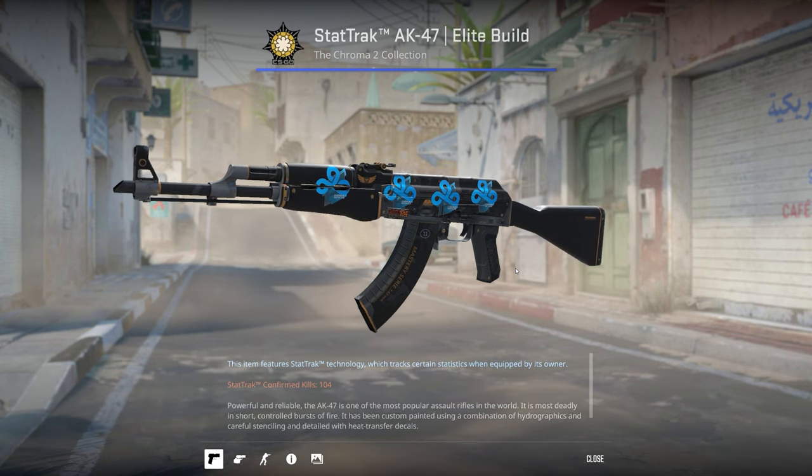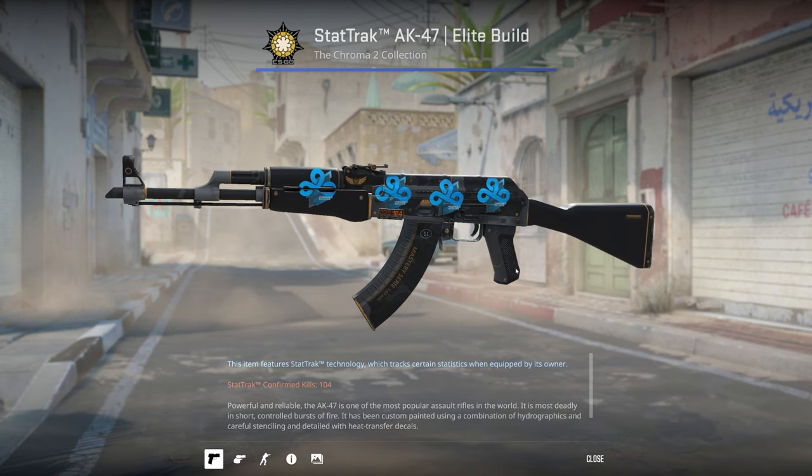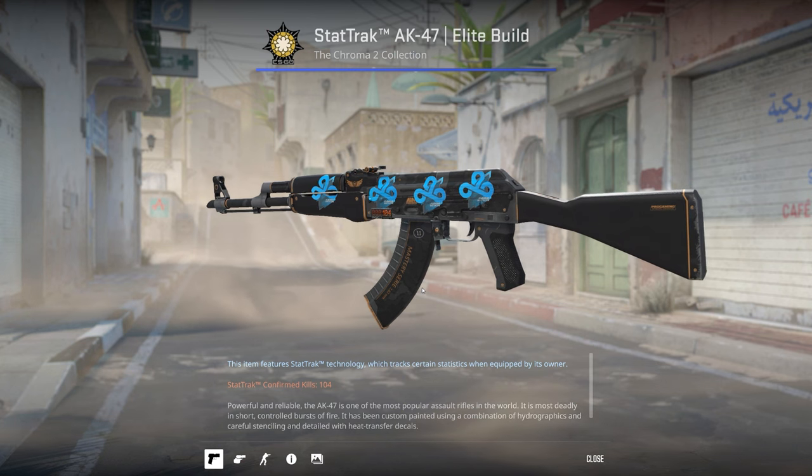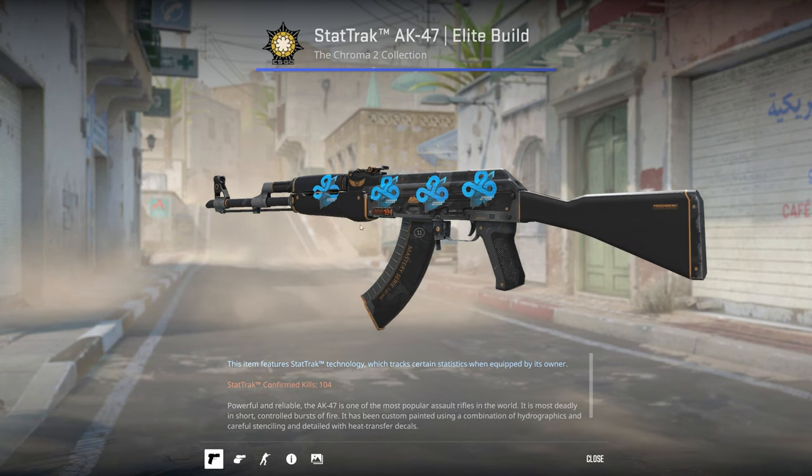I've got a StatTrak Minimal Wear Elite Build. I got this one with the stickers already applied, essentially because of the orange and blue accents. I also just wanted a StatTrak AK as all of my other ones aren't.